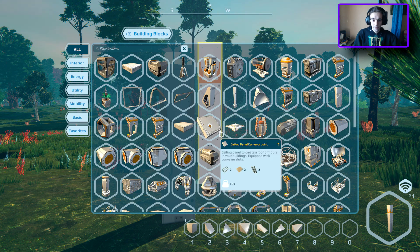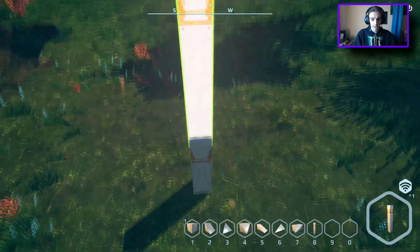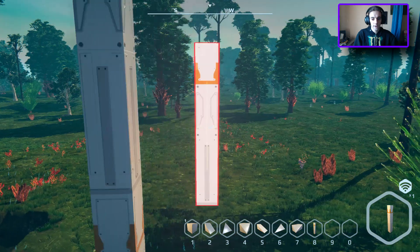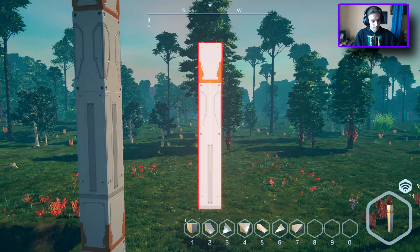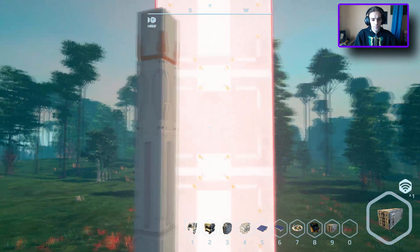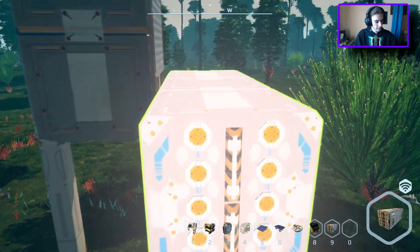I want to go a bit higher up though. We've got our starting pole, but I want to go higher up because I'm going to build this thing differently from how I built any other air vehicle. So we're going to go up nice and high — there we go. That will give us something to attach our first piece to, which will be this.